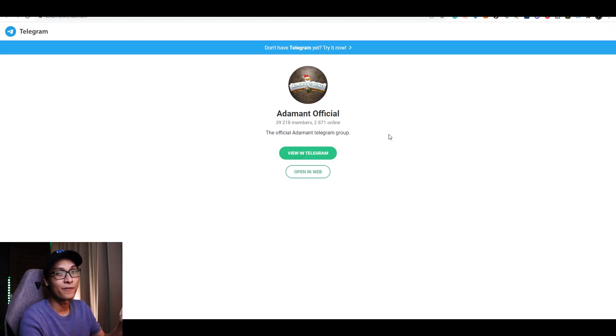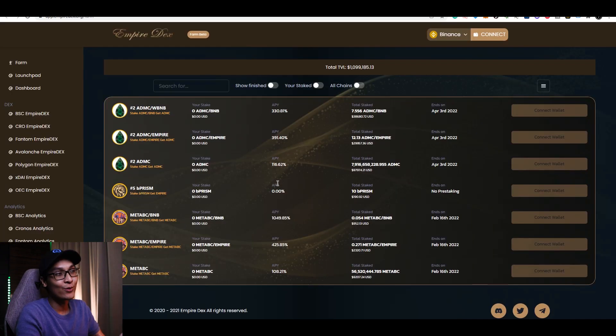This is their official Telegram with 39,000 members. Now before I actually show you guys how the game works, I'm going to show you the staking part. I know some of you guys will actually stake your coin while you are playing the game, and this is the website for you guys to stake. Currently, the APY is at 330% if you are staking ADMC with BNB. However, if you guys are staking only the ADMC, your APY is only at 116%, which is quite high by itself.